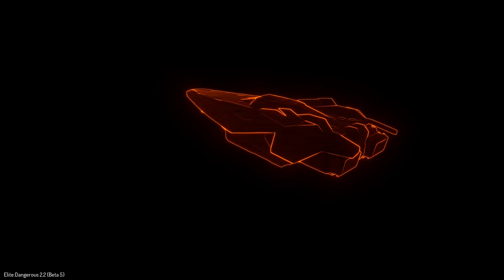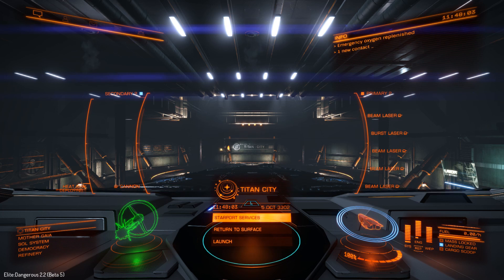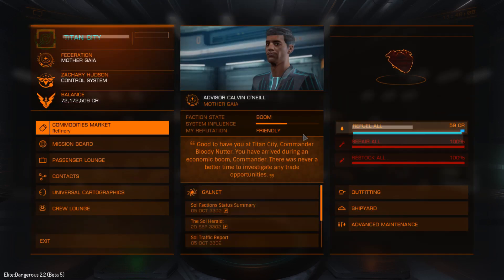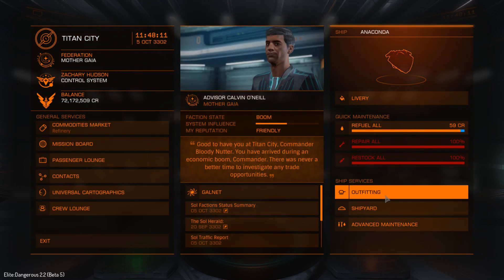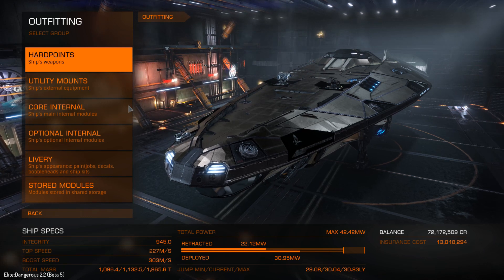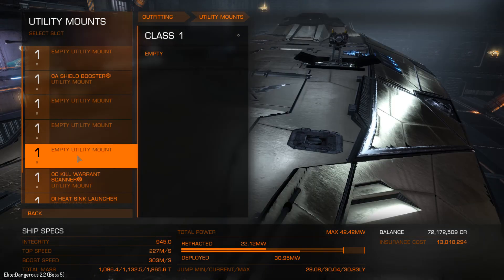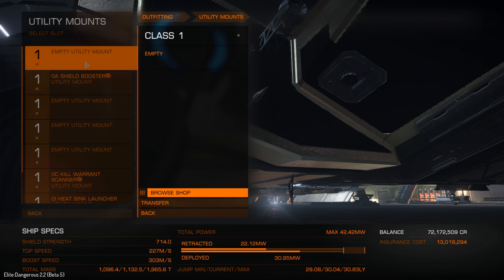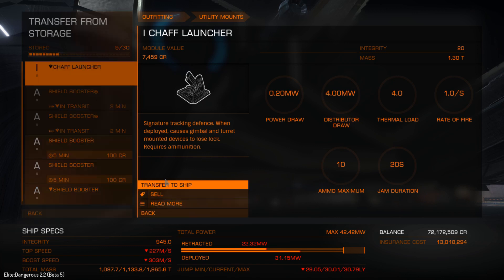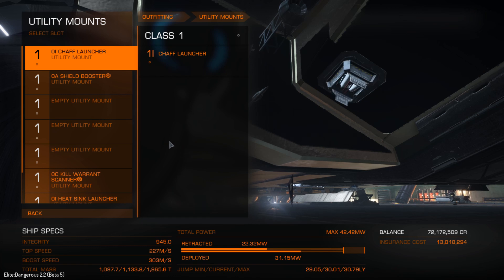Let me know what you think of the module storage. I'm sure people are going to be asking for more storage; currently 30 is the limit. Some balancing will no doubt go on, but at the moment the limit is 30. I've got some utility mounts and empty spaces where I've been storing things. Let's see if I can get them back from storage — there's my chaff launcher, transfer to ship. It's in the same station so that's worked fine.